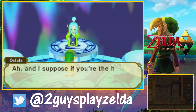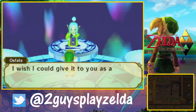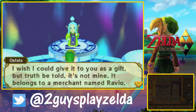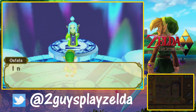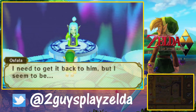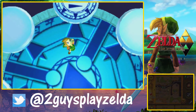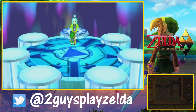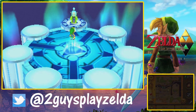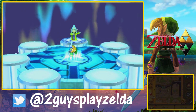Going along with the Master Ore, another reason we did this dungeon first is that Osfalla will give us the Sand Rod. We'll have to take it back to Ravio to rent or buy it, but the Sand Rod allows us access to the Desert Palace, which opens up the whole world so we can go to whichever dungeon we want. Between the Sand Rod and the Master Ore, that's why we chose Thieves' Hideout first. That wraps up Part 26 of A Link Between Worlds.